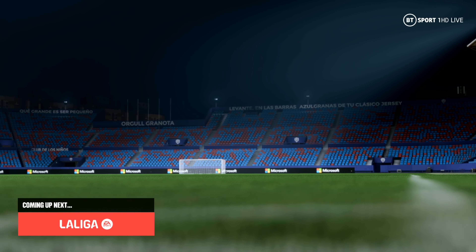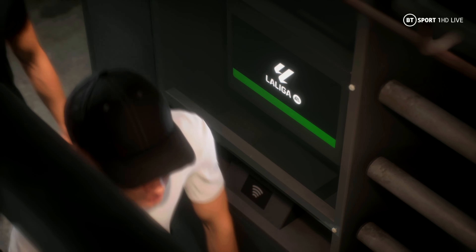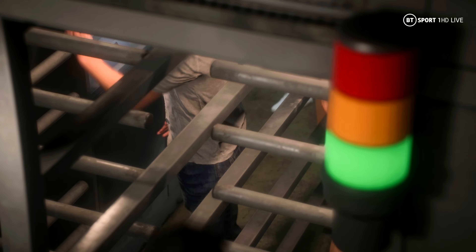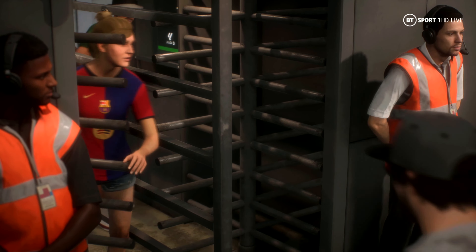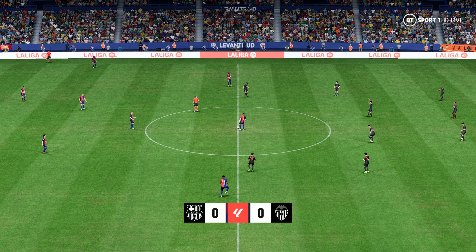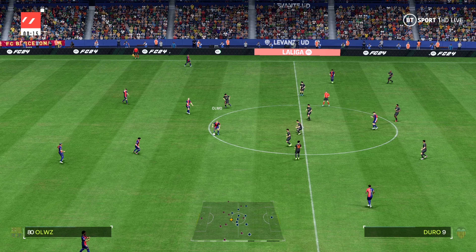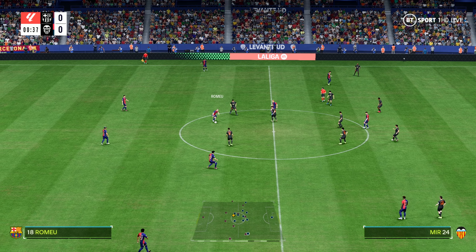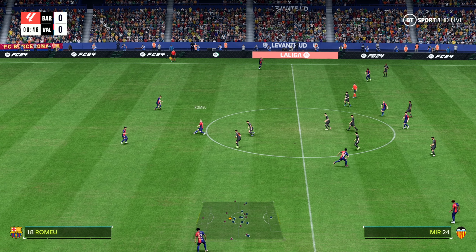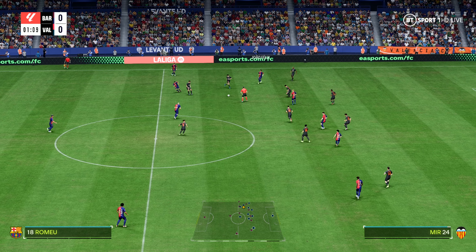The tension is palpable and you can understand why. Two high-level sides about to face each other and it's anyone's guess how this is going to end up. Welcome to the Estadio Ciudad de Valencia with its capacity of 26,000, it dates back to 1969. I'm Derek Ray, perched here on the commentary gantry and sitting alongside me to provide expert analysis is Stuart Robson. What we have coming up is action from La Liga EA Sports — it's Barcelona taking on Valencia.